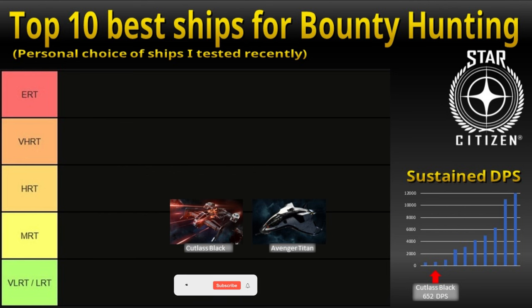The Cutlass Black used to be the go-to starter ship and it is still good and a fan favorite. With a sustained DPS of 652, it is a bit better than the Titan. Technically, you can even increase the DPS even more. Personally, I had trouble with breaking weapons and chip components when getting rammed, which seems to be happening sometimes. But overall, this is the first big ship I have seen in the game — I thought it was big at the time — and I still like the Cutlass Black today.